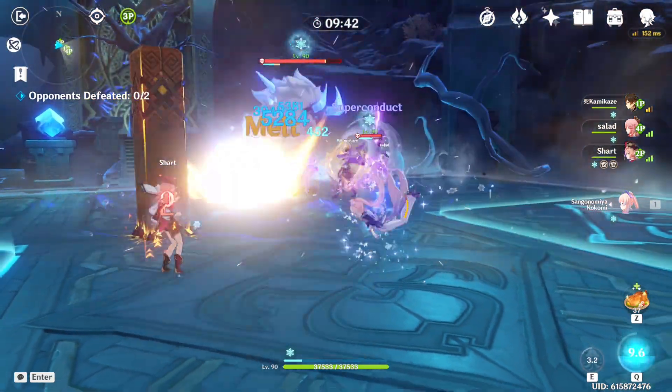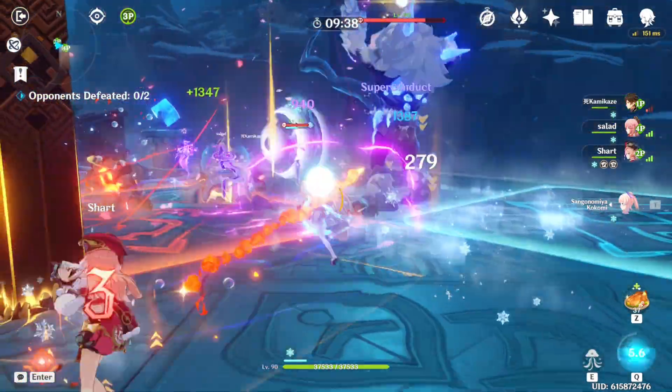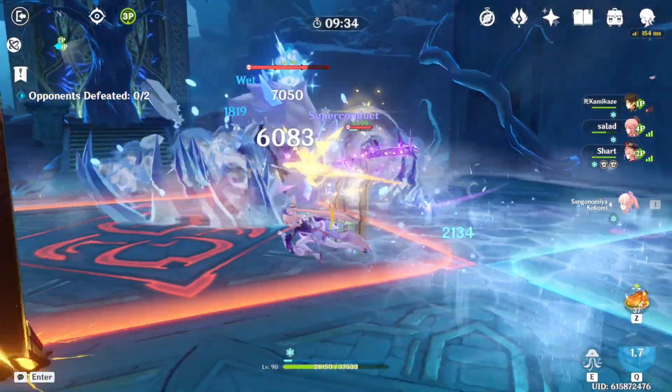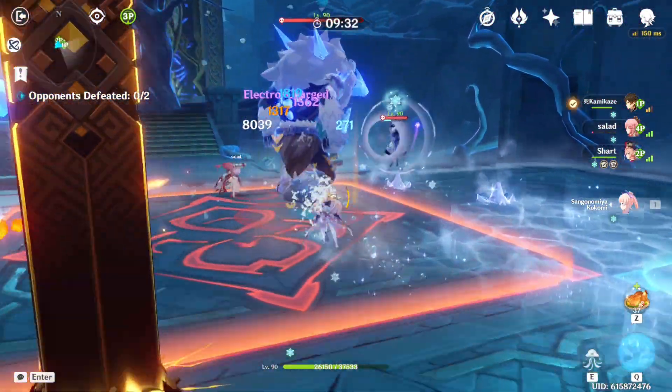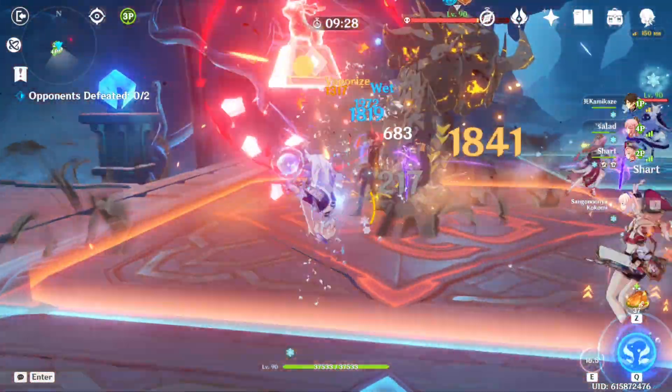I've been playing this character since her first release. She is definitely one of my favorites. And as a Kokomi main, I want to maximize her performance, both damage and healing. So I decided to find out what is the optimal combination of artifact main stats for her.